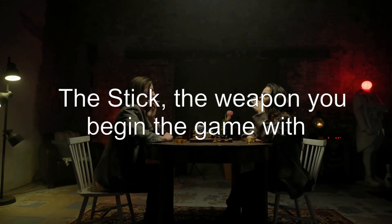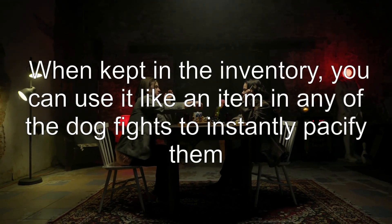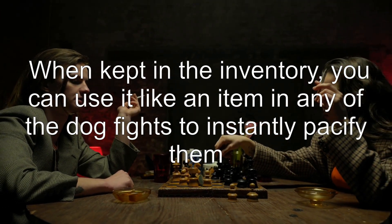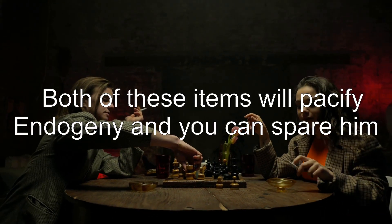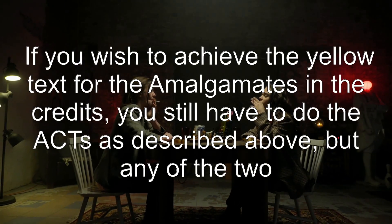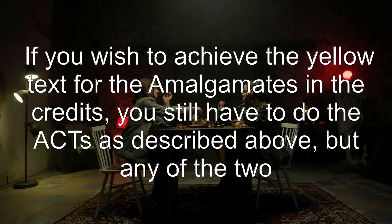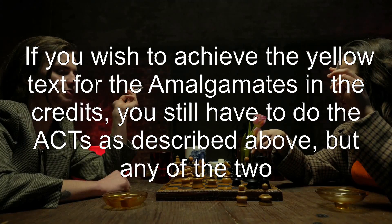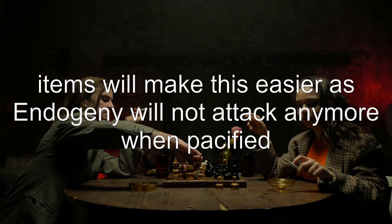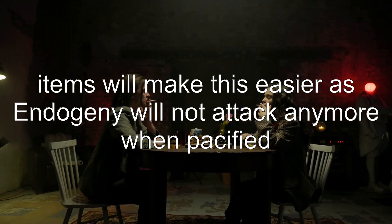The second item is the Stick, the weapon you begin the game with. When kept in your inventory, you can use it like an item in any of the dog fights to instantly pacify them. Both of these items will pacify Endogeny and allow you to spare him. If you wish to achieve the yellow text for the amalgamates in the credits, you still have to do the ACTs as described above, but either item will make this easier as Endogeny will not attack anymore once pacified.